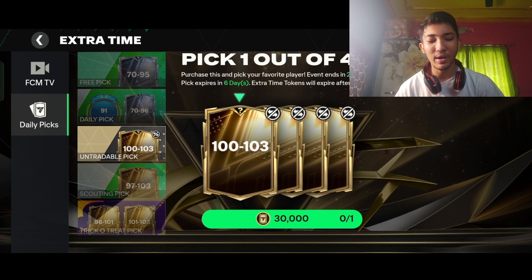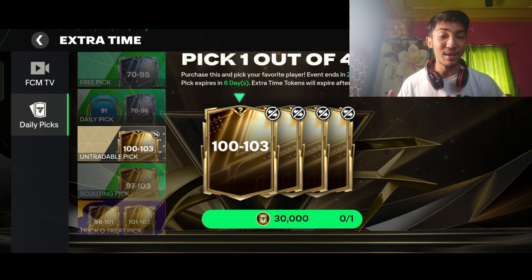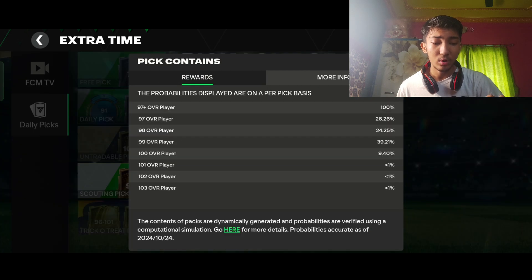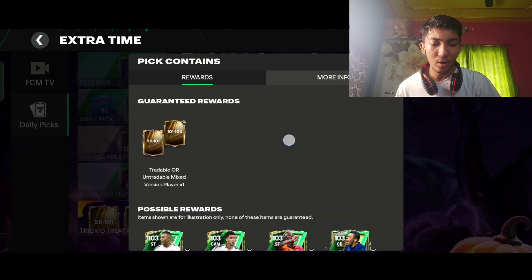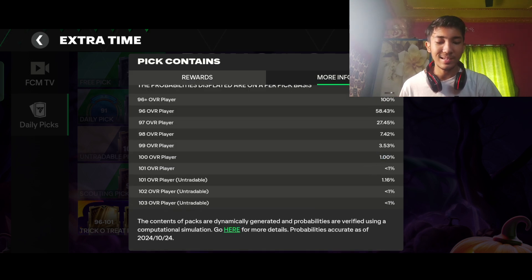EA has single-handedly destroyed the Deli Picks with their own management. They claim the community wanted this. We wanted Deli Picks — not for 30,000 tokens for an untradable card. The 97 to 103 Deli Pick costs 25,000 tokens. The probability of getting a 101-overall-plus player is less than one percent. You don't even know if you'll get a 101 to 103 or a 96 to 101. These Deli Picks are also destroyed by EA.